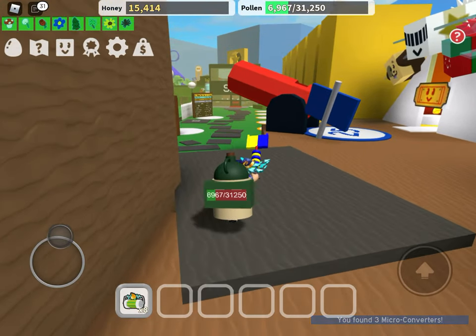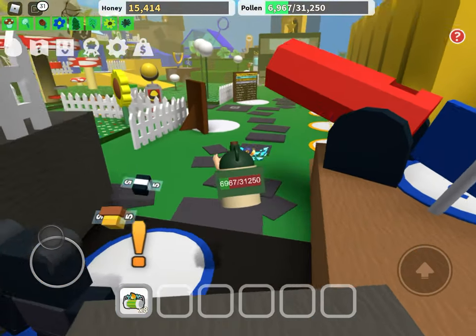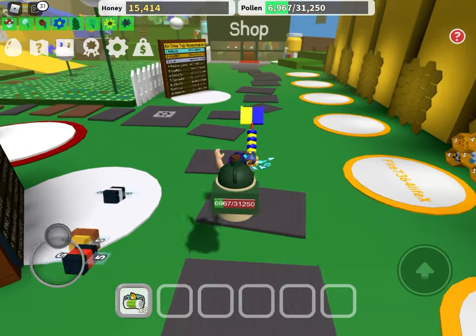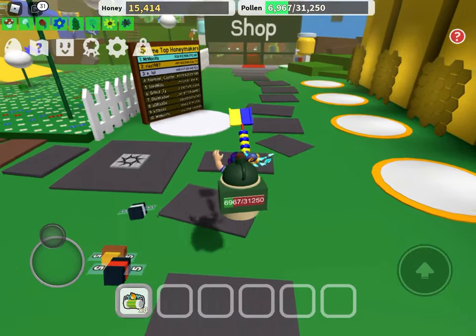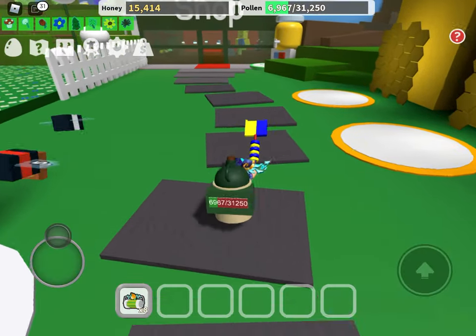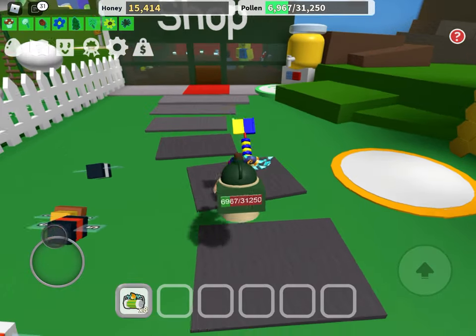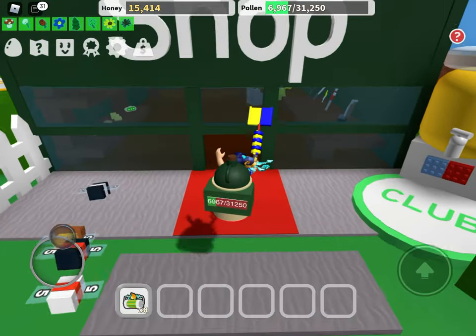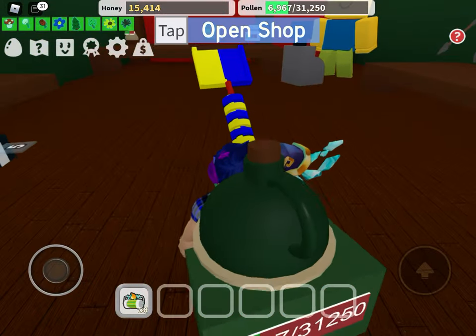So now we have enough, guys. We can actually go make ourselves our own pair of Trogles. I need these boots. I'm so slow — I'm used to flying with my glider and I have stuff with the beach super boots.